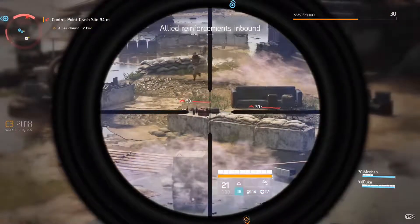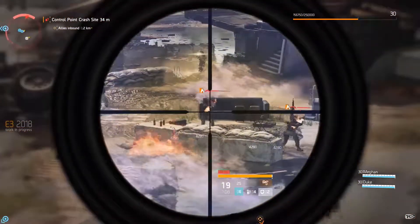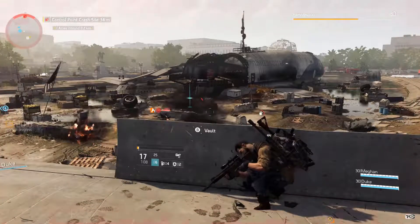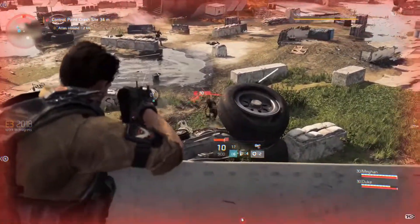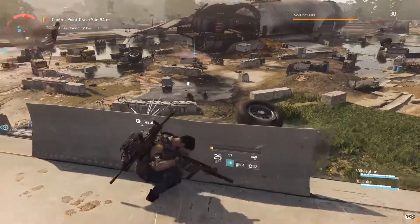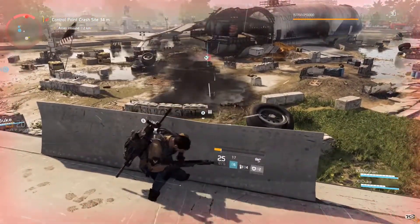In the campaign, you try to save Washington DC from the bad people that are destroying it. You will have to kill a variety of enemies — some with really tough armor to get through, some with snipers, different guns — and there will be a lot of different enemies and other dangers that you will have to look out for in the Washington DC campaign.